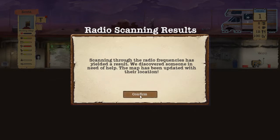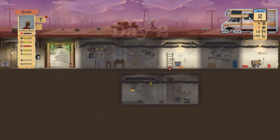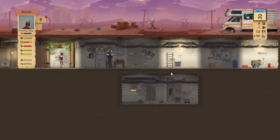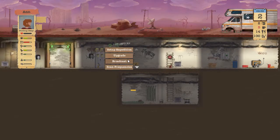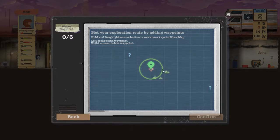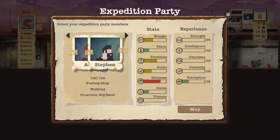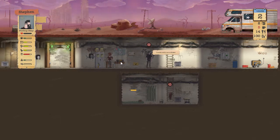We've discovered someone in need of help - map location updated. Once the parents get back we'll send them there. We can't send both, so I'll just send one of them. He wants a shower but we need that water - we don't have enough.